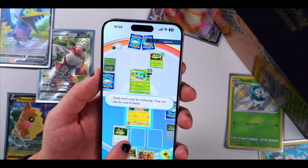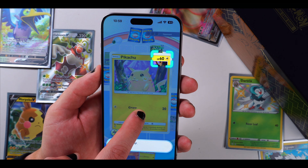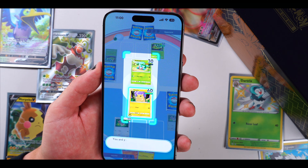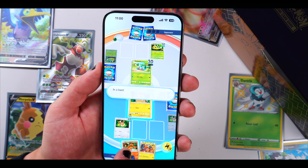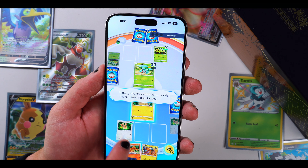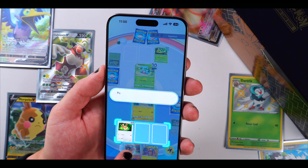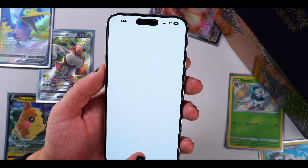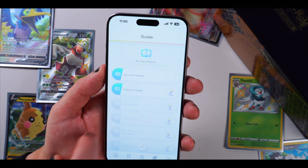Cards aren't only for collecting — they can also be used in battle. Let's take a look at Pikachu's card: you have HP and Attack. You and your opponent's Pokémon battle one another as you try to knock out all the Pokémon one by one. You can use cards you collected to face off against your opponent, or battle with cards that have been set up for you. You also get hourglasses by doing all this stuff — prepare for battle!